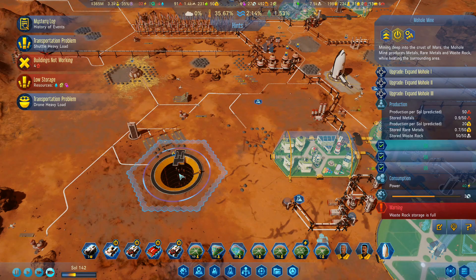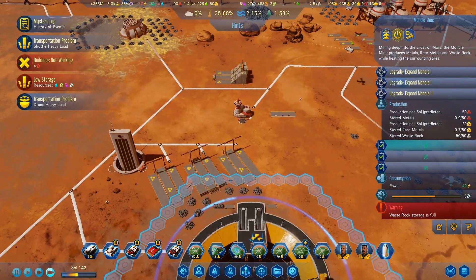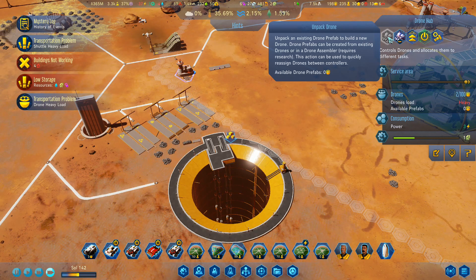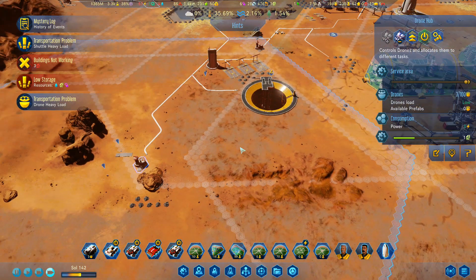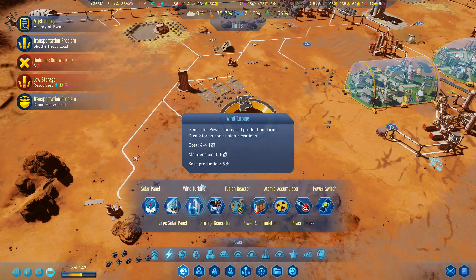What's going on here? Waste rock storage is... really? That's my waste rock storage? I'm going to need to change things around a bit over here. Drones. Unpack an existing drone prefab. I've got two... We lost a lot of drones here in places, didn't we? I've got three drones over here.